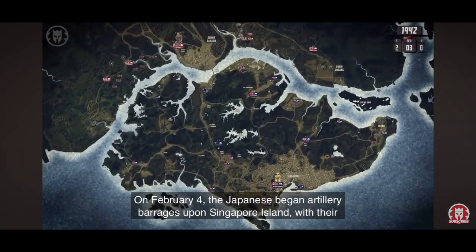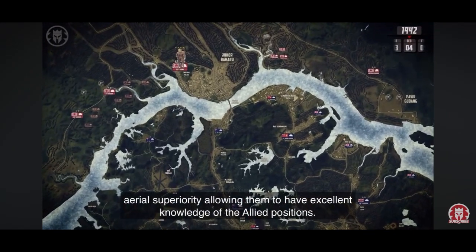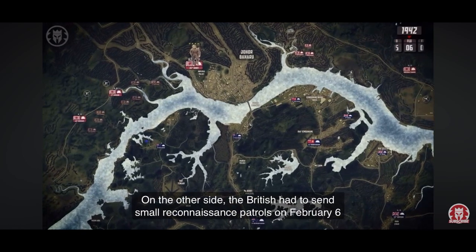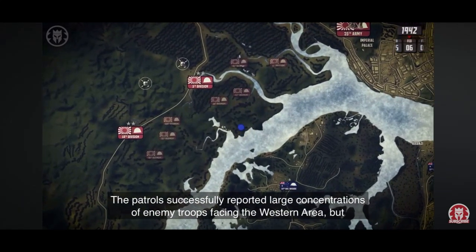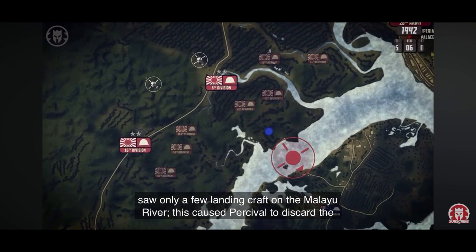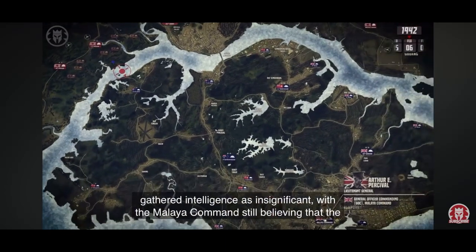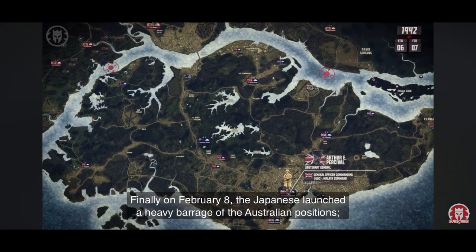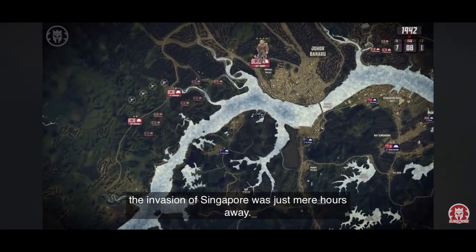On February 4th, the Japanese began artillery barrages upon Singapore Island, with their aerial superiority allowing excellent knowledge of Allied positions. On the other side, the British had to send small reconnaissance patrols on February 6th to cross the Johor Straits and gather intelligence on Japanese positions. The patrols successfully reported large concentrations of enemy troops facing the western area, but only saw a few landing craft on the Malayu River. This caused Percival to discard the gathered intelligence as insignificant, with the Malaya Command still believing the main attack was coming towards the northern area. Finally, on February 8th, the Japanese launched a heavy barrage of the Australian positions. The invasion of Singapore was just mere hours away.